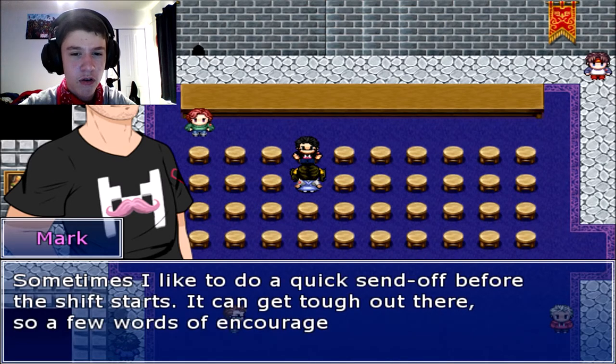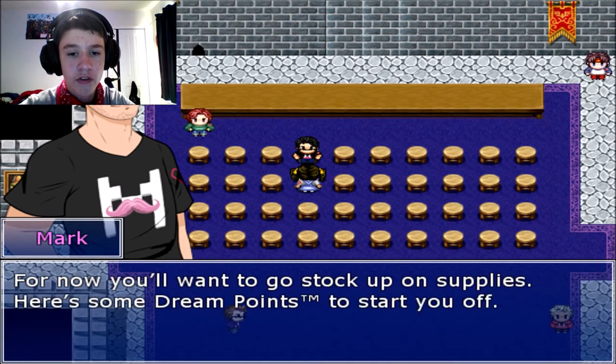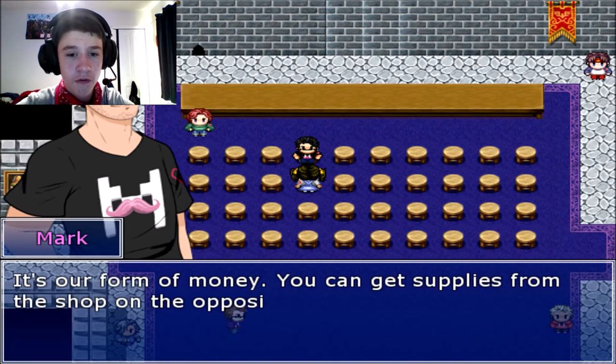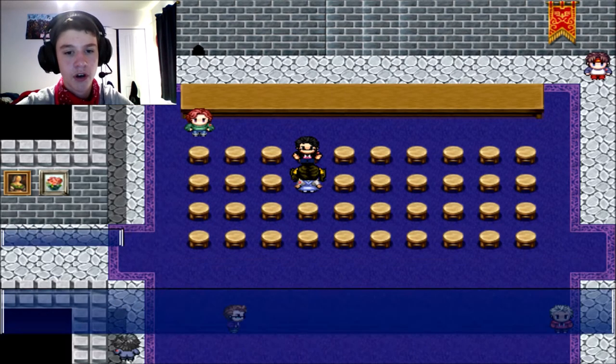Sometimes I like to do a quick send-off before the shift starts — a few words of encouragement are always good. You'll want to stock up on supplies first. Here's some dream points to start you off. Dream points — did you just say trademark out loud? It's our form of money. Get supplies from the shop on the opposite end from the trading room. Let me know when you're done.